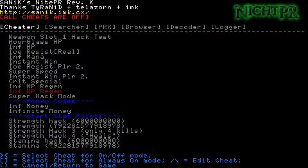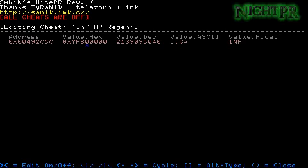Regen codes — if you want infinite regen, you've got to have this as your value decimal. For every single game, every code, if you want infinite, it's 2139095040.